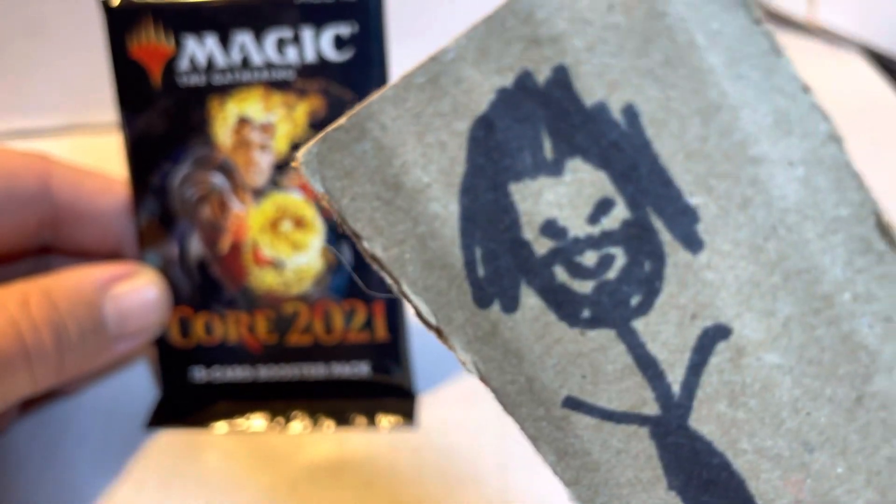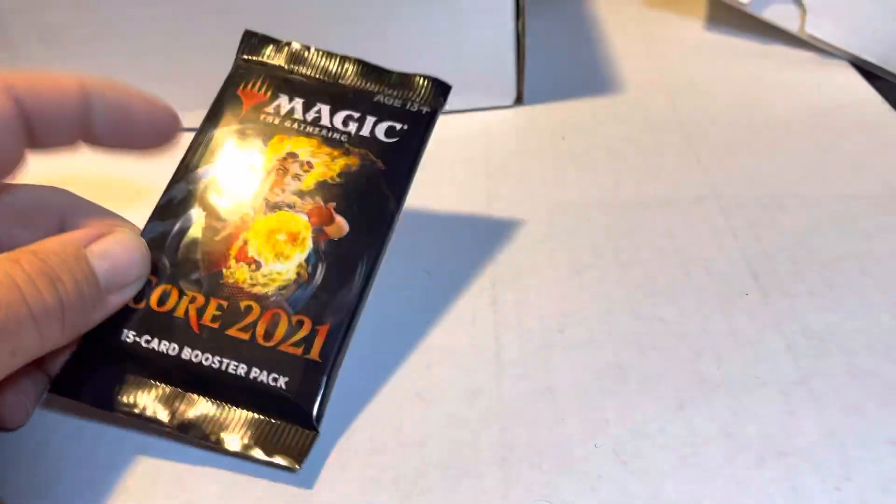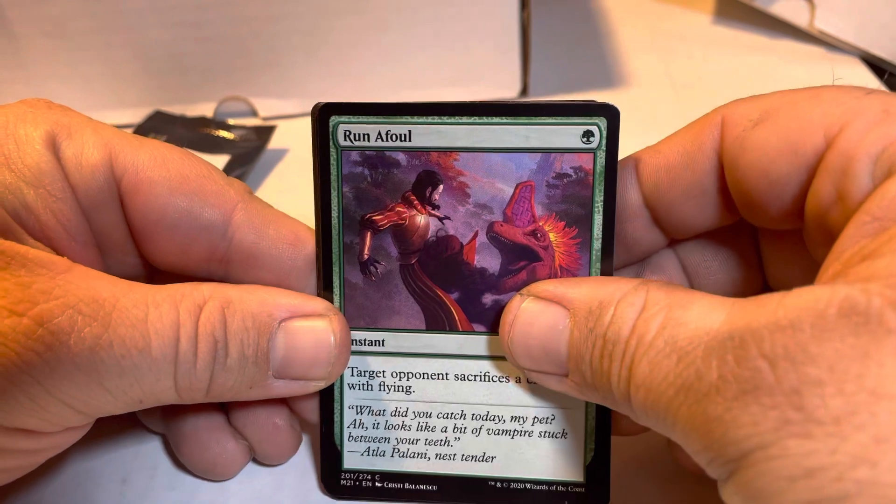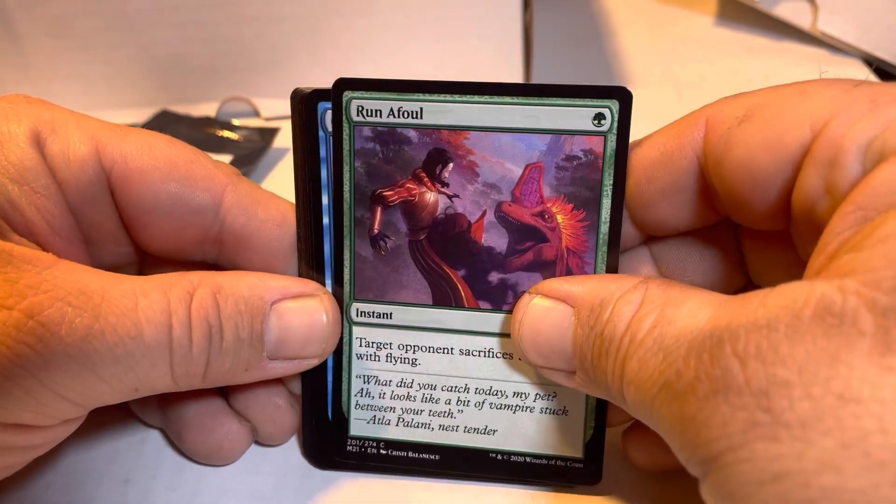Ooooh! Crack, crack, crack, crack. Alright. We still gotta see what lands we get. Remember, we're limiting this build to whatever lands we get from these packs. So even if we get a bunch of good cards, if we don't get the lands to play them — run afoul.